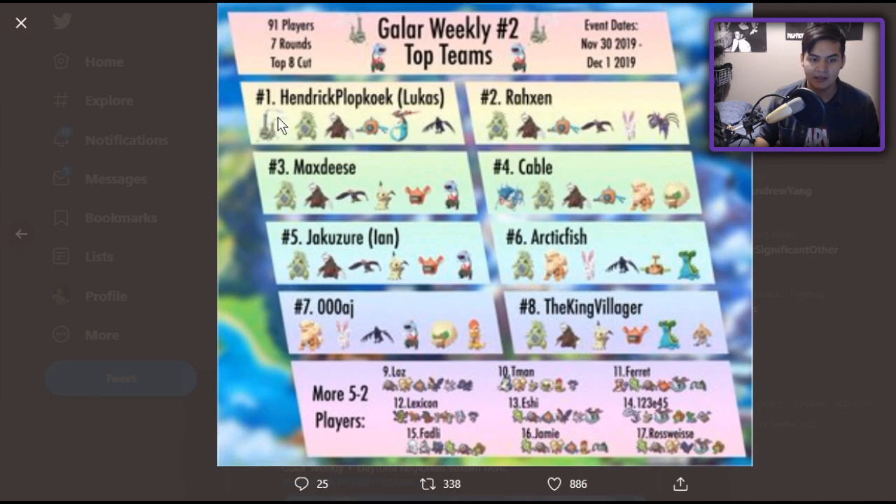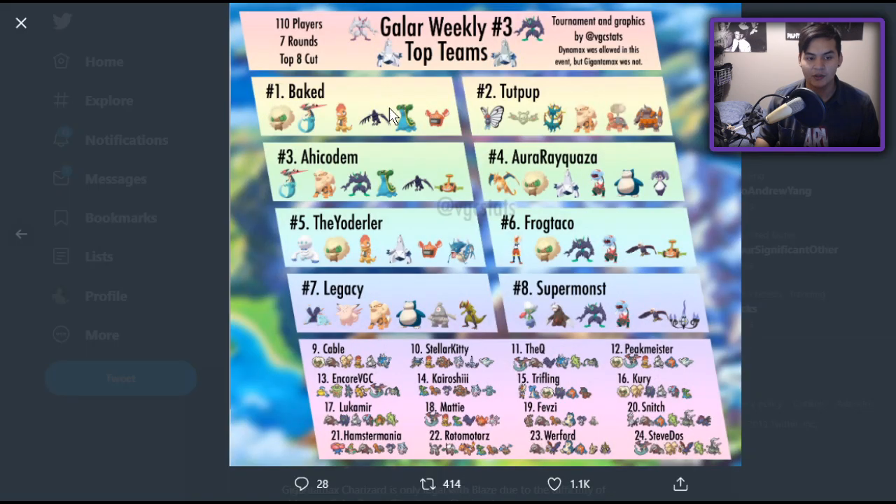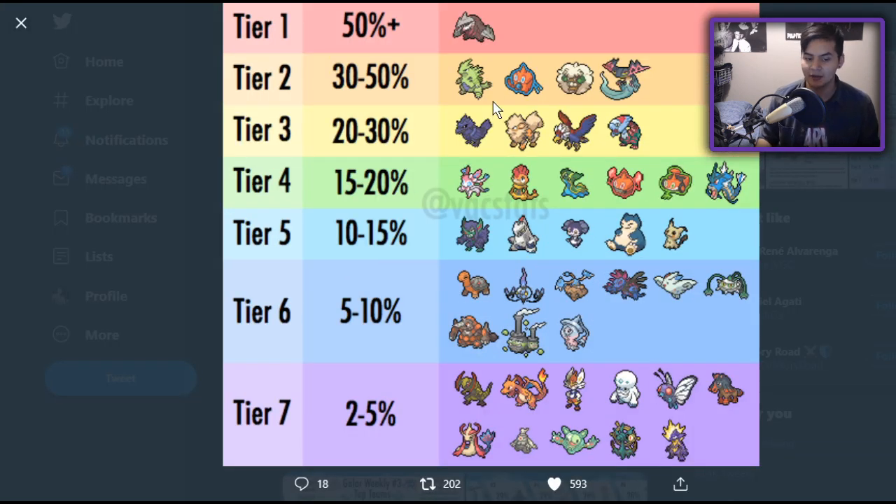Week two, we see Excadrill still won — sorry for the blurry images. He was only missing from two teams in top cut: 000 AJ and Arctic Fish were the only ones missing Excadrill. And then the most recent one from this previous week, it was the first week that Excadrill did not win. But Excadrill was on most teams, as we can see. In fact, looking at the usage stats I posted on my community tab — follow VGC Stats, it's one of the most important resources for succeeding in VGC — Excadrill is at 50% usage, at least in these small tournaments, which will tell you a lot about what to expect from the format early on. Excadrill at 50%, Tyranitar at 30-50%, then Rotom, Whimsicott, and Dragapult.